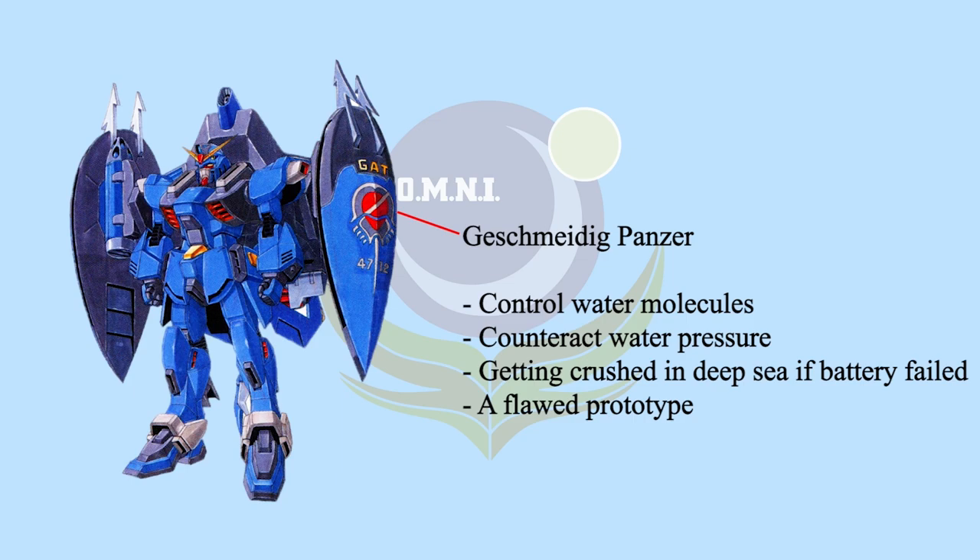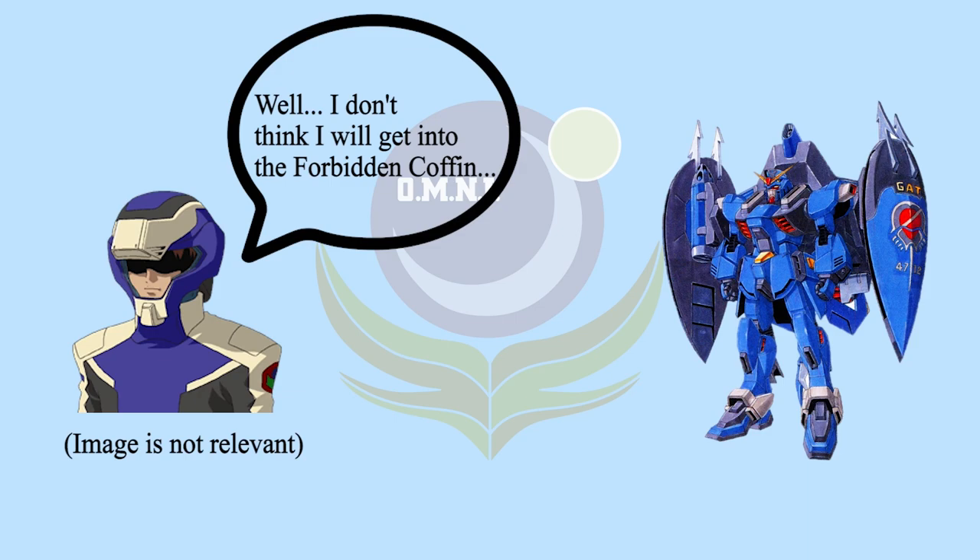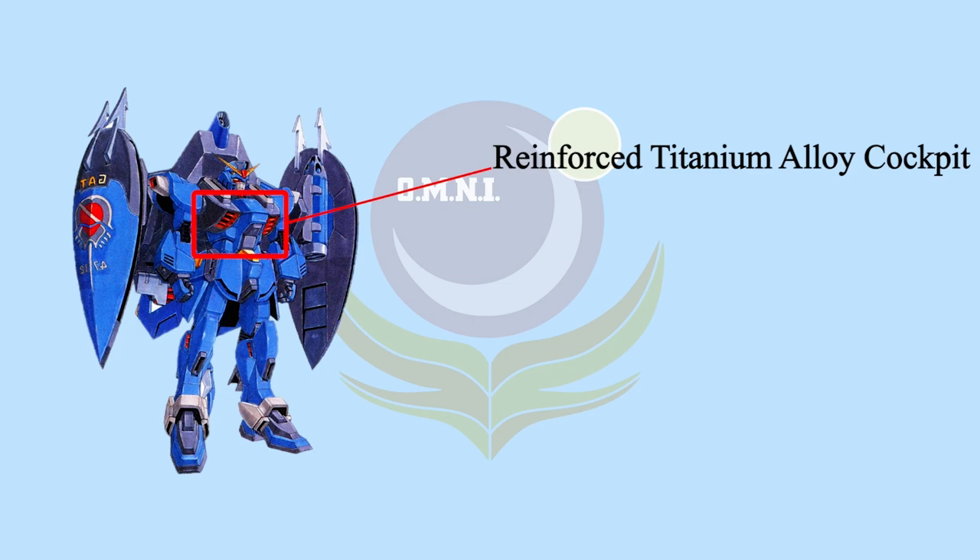Since Forbidden Blue is a prototype, there was of course a deadly flaw. Once the battery stopped working, the water pressure would instantly crush the MS. Due to this deadly flaw being commonly known among the military, Forbidden Blue was nicknamed 'Forbidden Coffin.' In order to protect the pilot, the materials around the cockpit were changed to reinforced titanium alloy, though it's not sure whether this change helps or not.